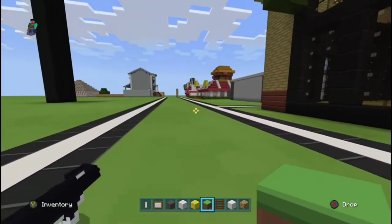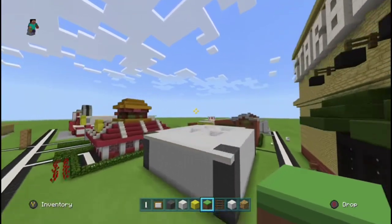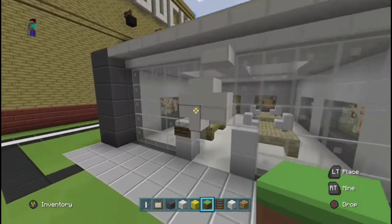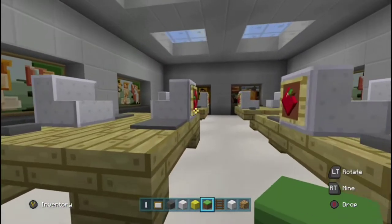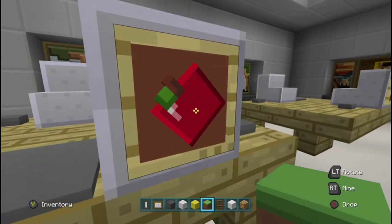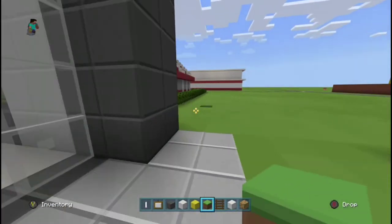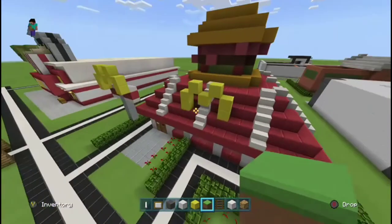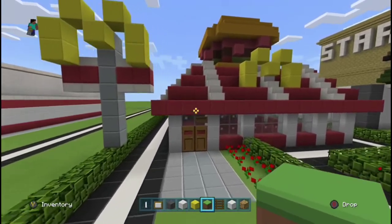Now if we look to our right, it's actually a big shopping park. The Apple Store's there. If you go inside there are laptops and stuff, apples on them, and TVs in the background — all this kind of stuff. That was also made by TMSC.